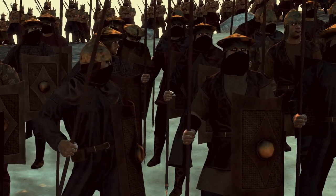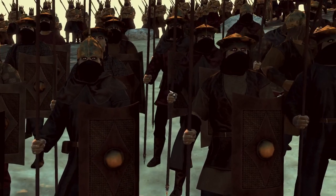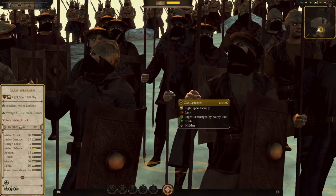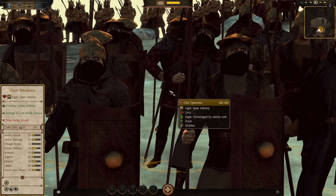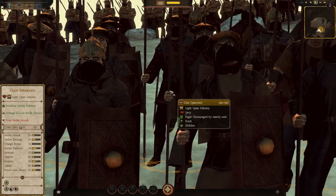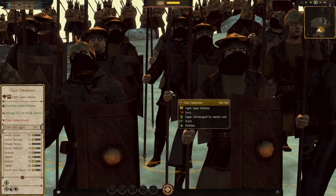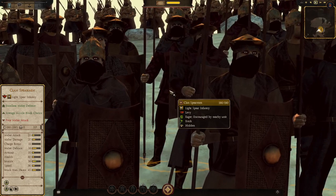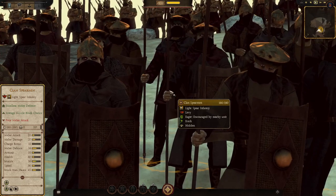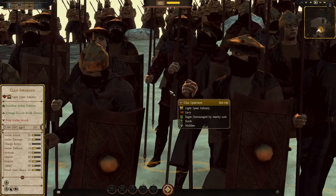Now we're on to the spears. Starting again with the lowest tier — the Clan Spearmen. They look average at best, I'd say below average. They're a light spear levy unit, probably not going to be achieving much. They have decent melee defense but haven't got the greatest armor or morale in the world. Maybe throw them into a siege choke point or to support cavalry against other cavalry.